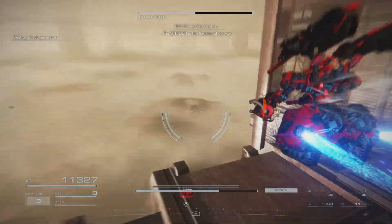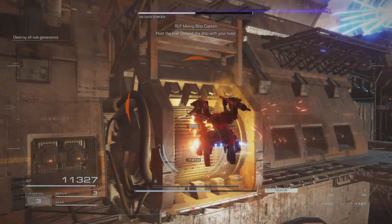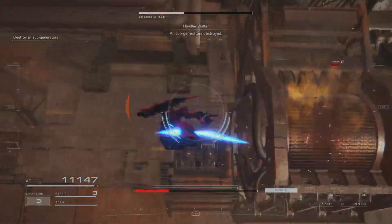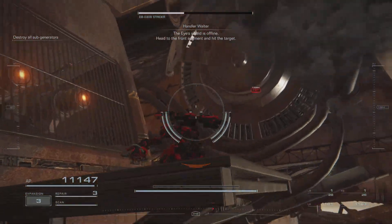The Strider is the flagship of our war. Hold the line. Defend the ship with your life. All sub-generators destroyed. The ice shield is offline. Head to the front segment and hit the target.